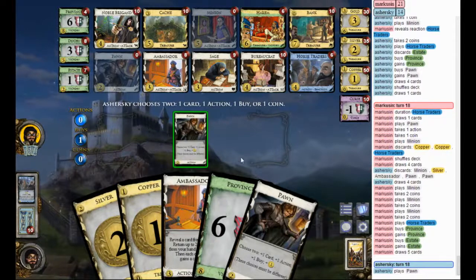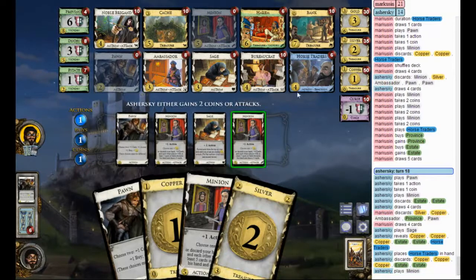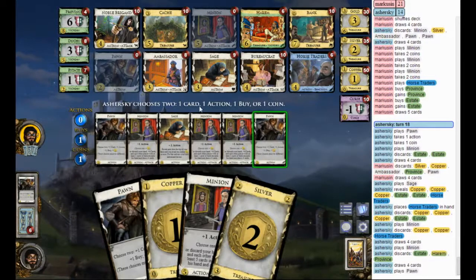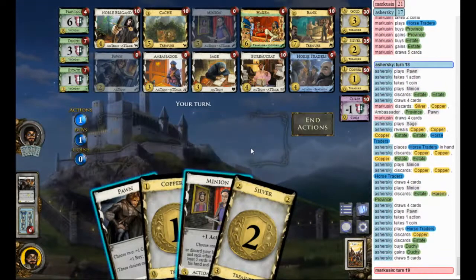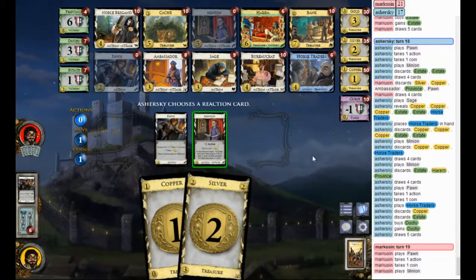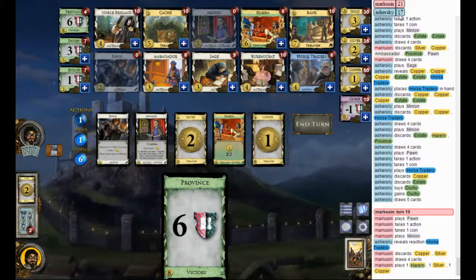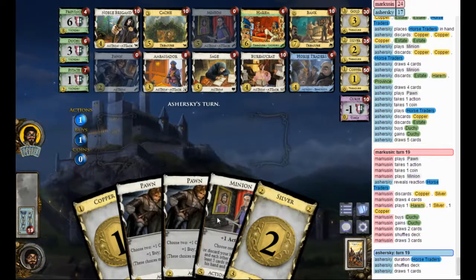Tiny bit of an edge. You don't have Horse Traders there. I could pick that up, but again — too many Horse Traders, I think. You'd probably want to have more Minions instead, to target with Sage, or have more Minions in hand at the same time. It gets the Duchy. So again, try to go for the Province. If I get a Province here — no, I don't. Four. Getting a Duchy maintains my lead. So even if it gets a Province, I'm still ahead by one Estate. I think that's going to be critical here.